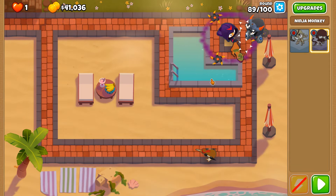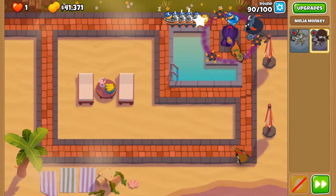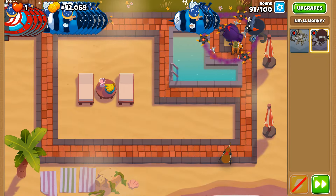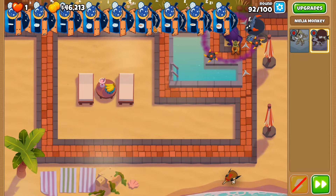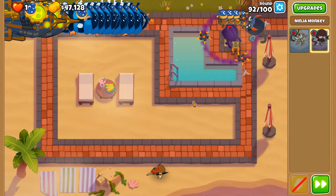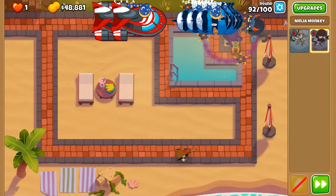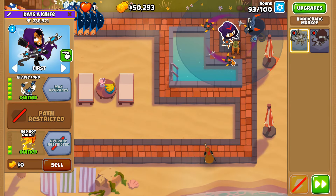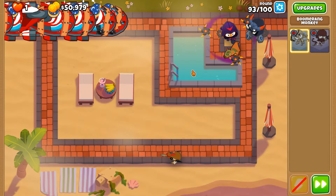Round 91: one stick, second stick—they all died. Round 92 with a huge lot of fortified MOABs is one of the most threatening rounds in a CHIMPS game, because of the amount of health per target and the fact they're all fortified, which can be a big pain to deal with. Not with this particular combination though. DDTs, go away.